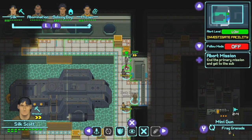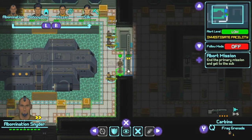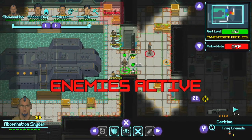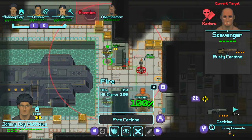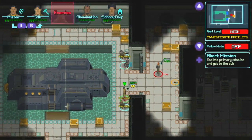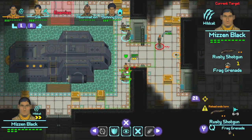Depth of Extinction is a turn-based cover tactics RPG akin to XCOM, Mario & Rabbids, and Divinity Original Sin 2, the major difference being the budget size. This indie game by Hoff Studios is ambitious in its systems but lacks a bit of progression.